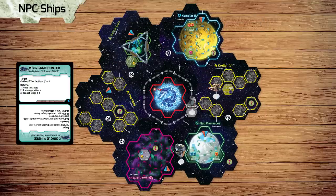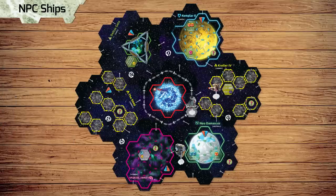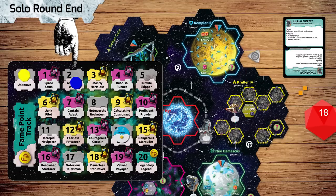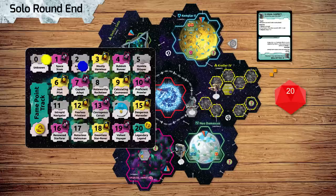If you destroy an NPC ship, you may either keep the original behavior card or draw a new one. After resolving NPC ships, the round ends and the NPC ships will score fame points as follows. First, remove any cubes on the map. Next, roll the d20. Add two to the roll for each of these: every cube that was removed this round, every 1000 credit bounty collected by NPCs this round, and every fame point the NPCs are behind. And add any bonus due to the merchant's behavior. Compare the total of the roll to this chart, and advance the NPC fame point marker accordingly.